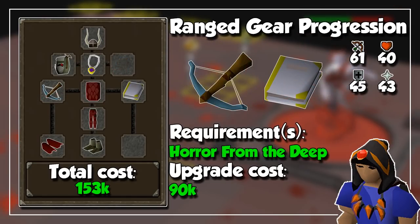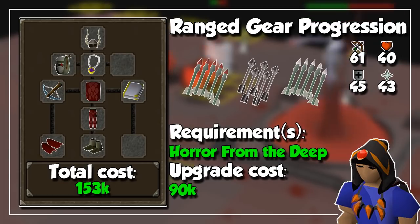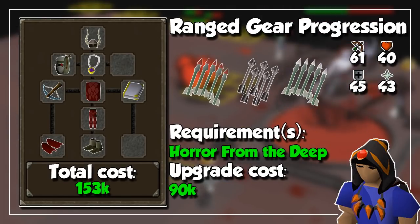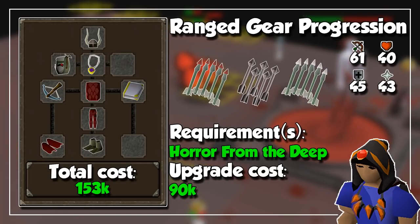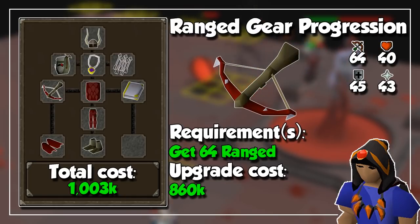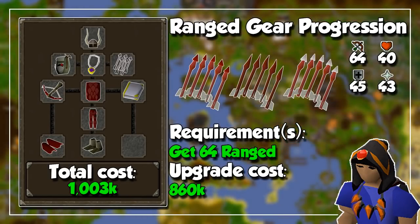Our next upgrade is only one level away — get a rune crossbow and a book of law with completion of Horror from the Deep. As for ammo, broad bolts are super cheap and yield pretty good DPS output, but you could opt into diamond bolts enchanted if you are fighting enemies with higher defense, or ruby bolts enchanted if the target has a ton of HP. For the sake of this video, stick to broad bolts since they are pretty standard for slayer and other normal combat. If you have enough money, at level 64 ranged you can buy a dragon crossbow for 860k, and potentially dragon bolts for even more damage, though keep in mind these are way more expensive than broad bolts.